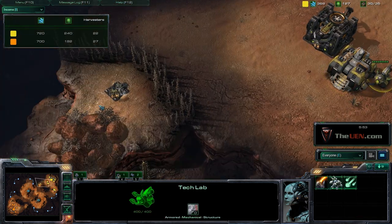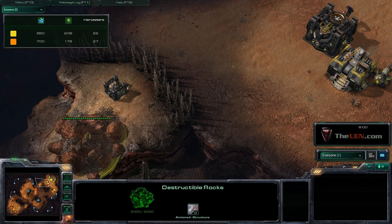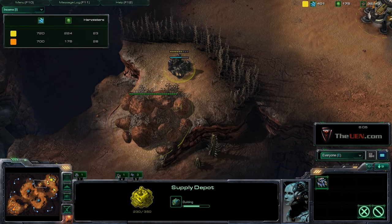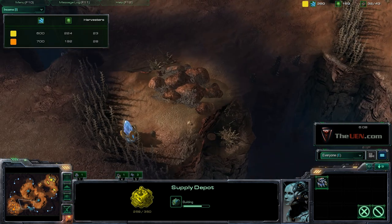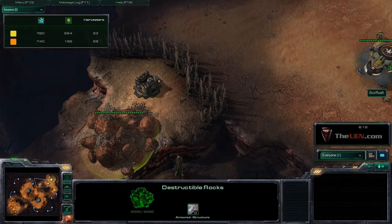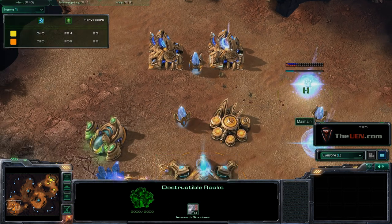I'm building a supply depot at this choke here, or at this destructible rock, just in case he attacks this area. Having a pylon or unit with extra vision at a critical ramp is always important.